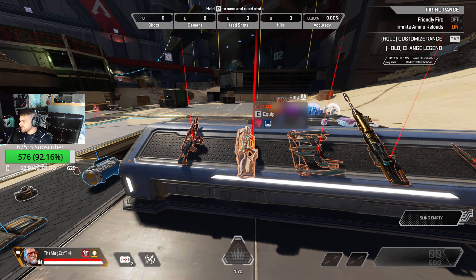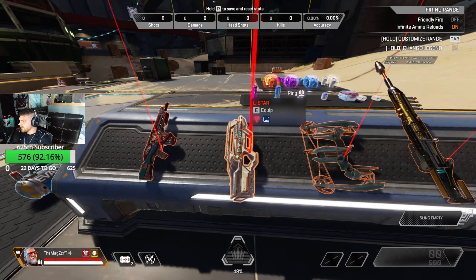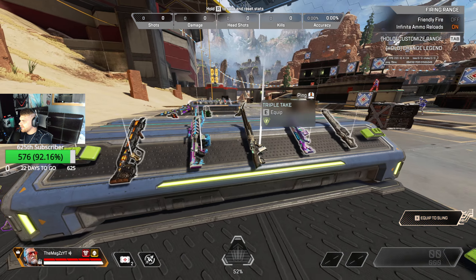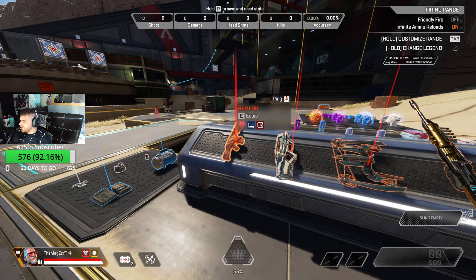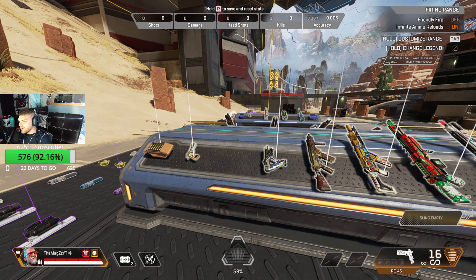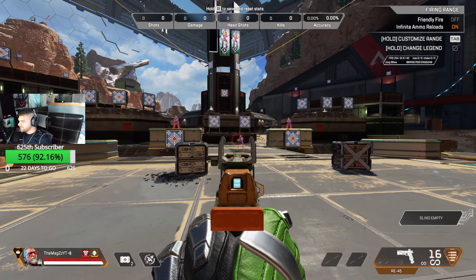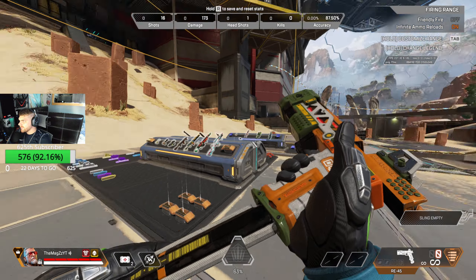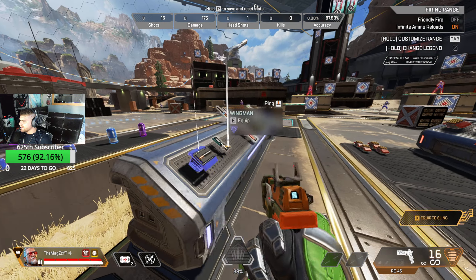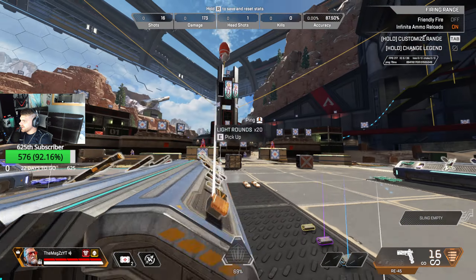Any guns changed from last season? The L-Star is now a red tier weapon. Interesting. And bringing the R9 back down to ground loot. Now that is interesting — I like the way they're doing this. This is very nice. I like the way they've loaded it out, it looks very clean.